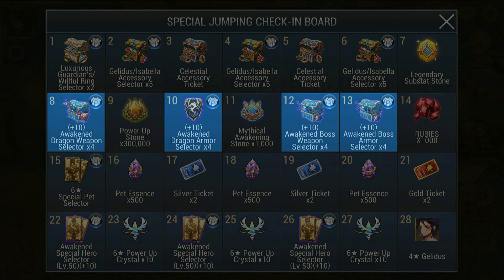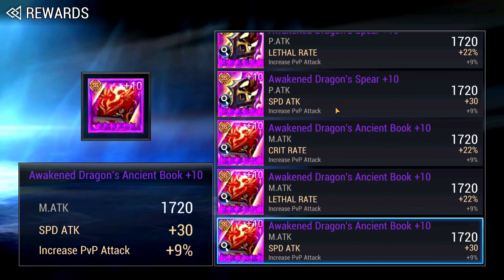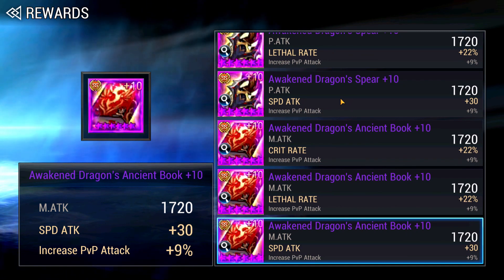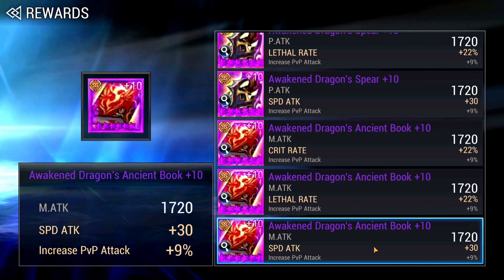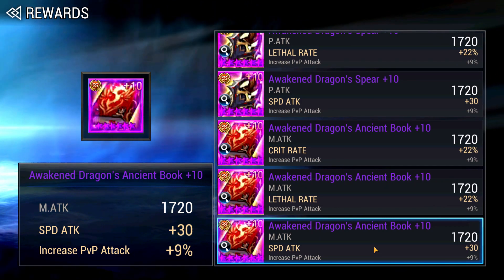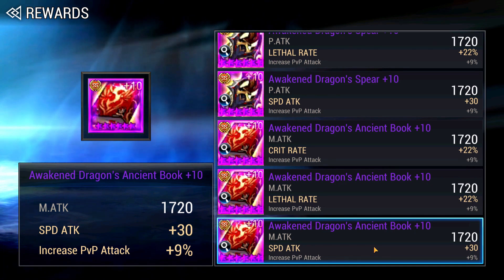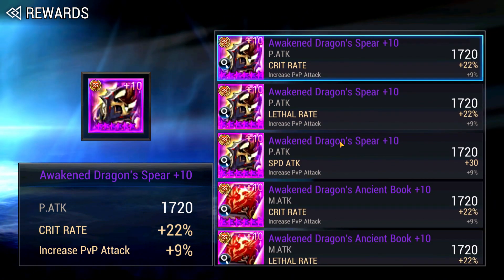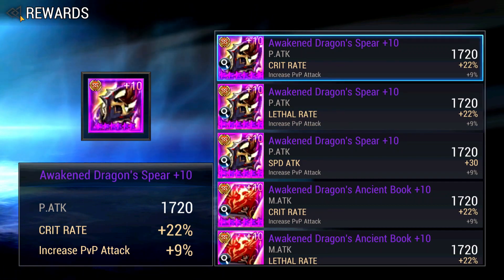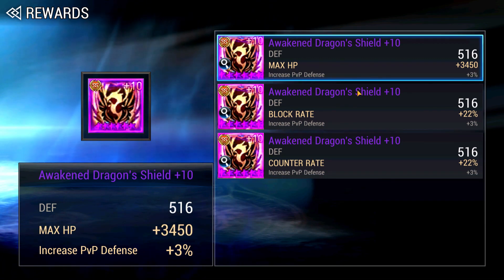In Week 2, we have PVP and PVE weapons and Armor. For new players, if you still do not have 2 maxed out physical speed weapons and 2 maxed out magic speed weapons, then get them from these selectors and you are set for the rest of your Seven Knights life. While Crit and Lethal weapons have more damage value in PVP, you will always be at a disadvantage if you do not have maxed out speed weapons on one hero because you will never go first in Arena. Pick whichever type you lack, and if you already have both sets of speed weapons, go for Crit and Lethal weapons depending on your Arena team. For Armor, choose 2 Counter and 2 HP. If you already have 2 Counter, choose HP for all.